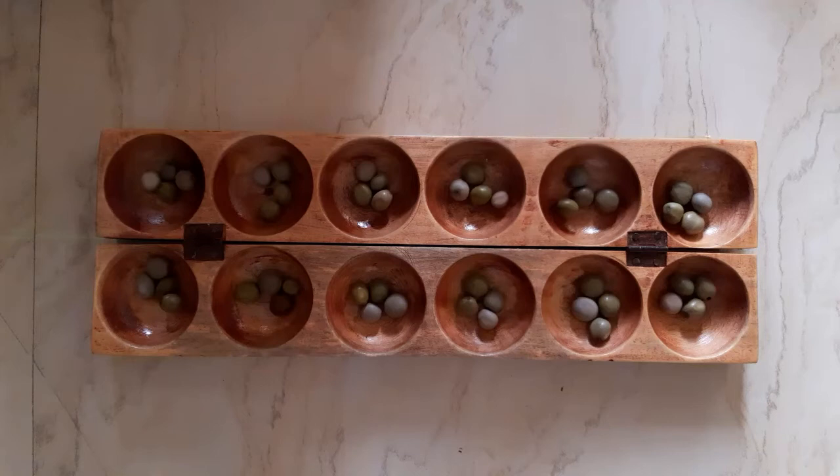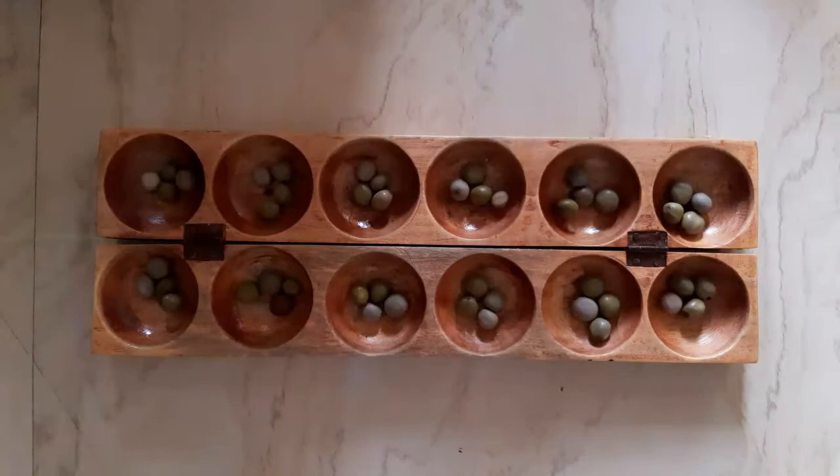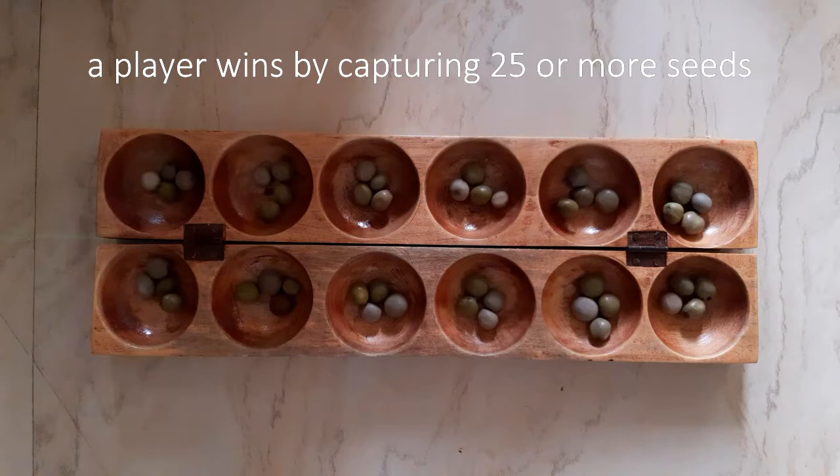At the beginning of each game, each player has six houses filled with four seeds each. Oware is played between two players. Players play in turns, and it is mandatory to make a move. The objective of the Abaparu is to capture 25 or more seeds.